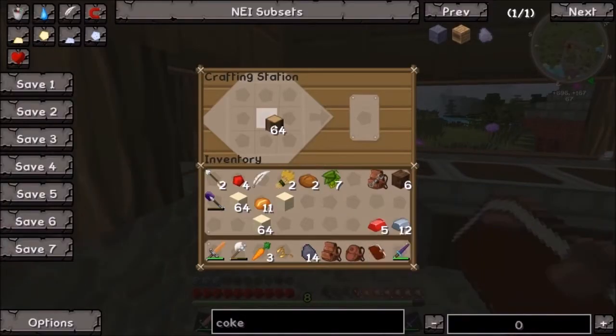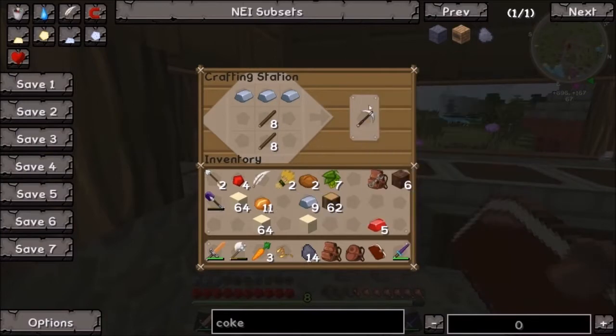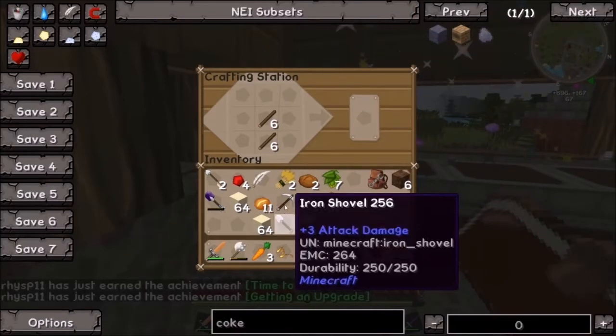We do not have enough iron. That's fine - we'll cross that bridge when life throws the lemonade in our face, whatever the saying goes. We'll put you there - that makes a pickaxe. Oh God, there's fireworks going off in my house!